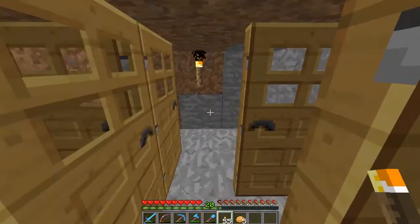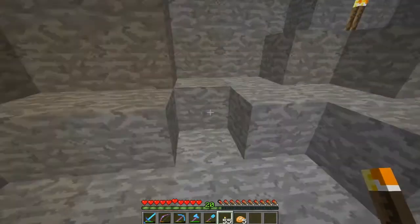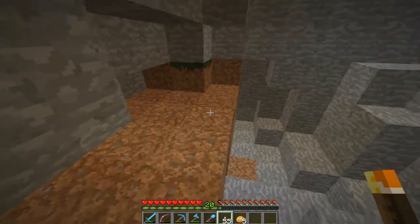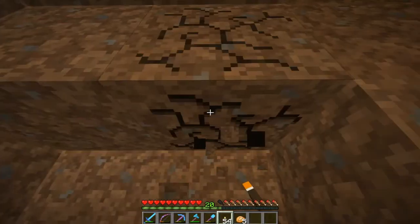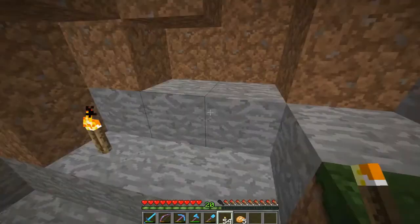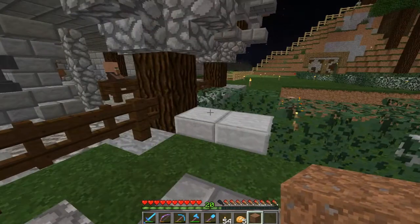Now we need a way to get our villager down here, which I think will be pretty easy given the layout. I didn't have this preplanned — I was actually going to minecart him down — but because of where this is, we can actually just drop him down and push him along to get him over here. Let's go straight up from here, get our blocks, fill that in, and pillar up. He's there.